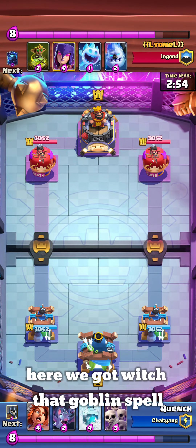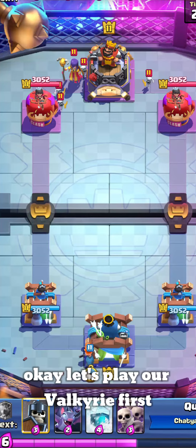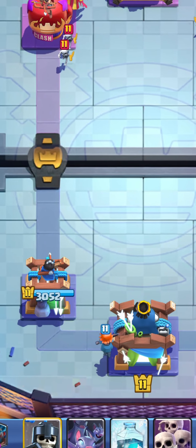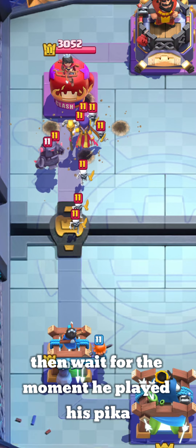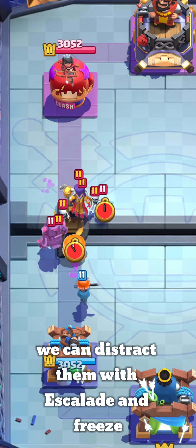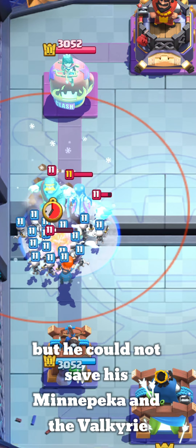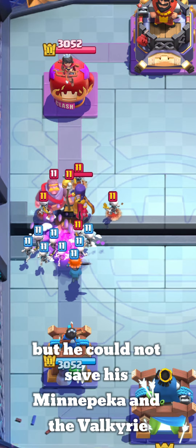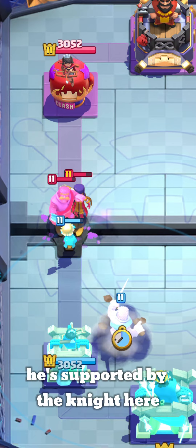Here we've got Witch, Goblin Spell, Ice Spirit, and Ice Golem. Let's play our Valkyrie first, then wait for the moment. He played his Pekka — we can distract them with the Skeletons and Freeze. He released his Knight but could not save his Mini Pekka, and the Valkyrie is supported by the Knight.